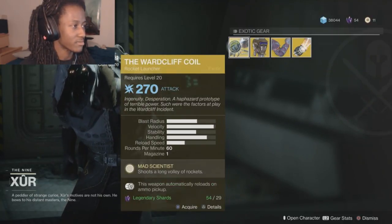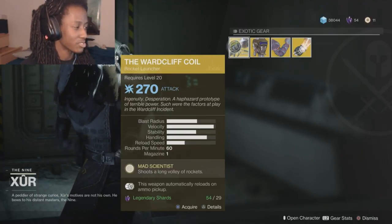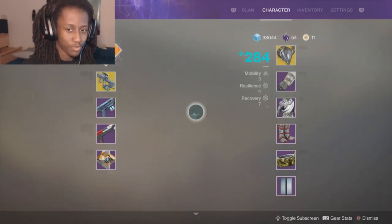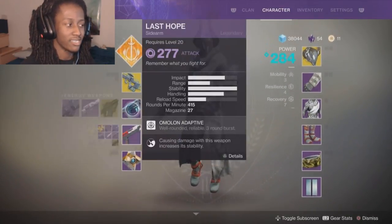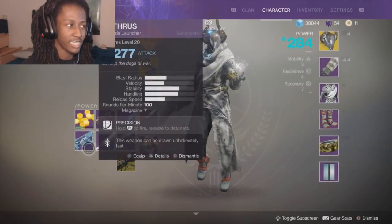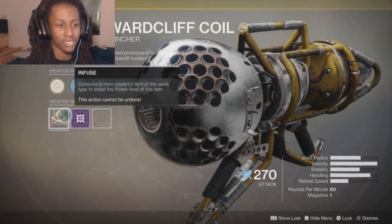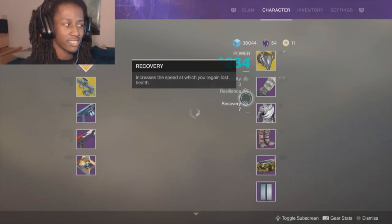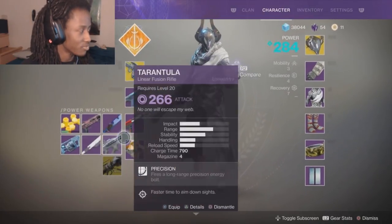For the Warlocks, we got the Sunbracers. They increase the duration of solar grenades and grant grenade energy on solar melee hits. That sounds pretty good, but if you really want to use solar grenades, warlocks basically have passive abilities that allow us to do what these exotics do, and then we have exotics that even strengthen that. So it doesn't really seem too helpful.